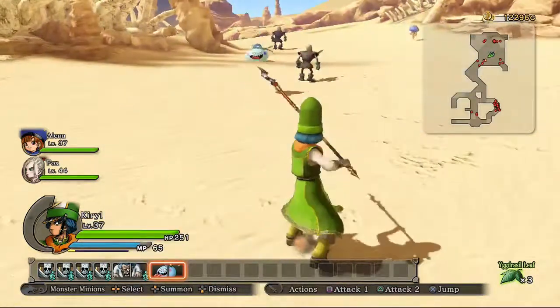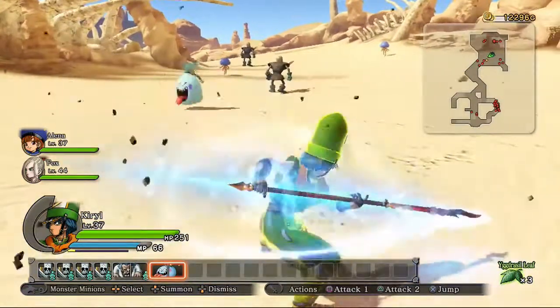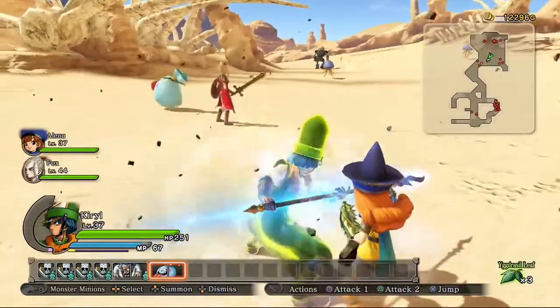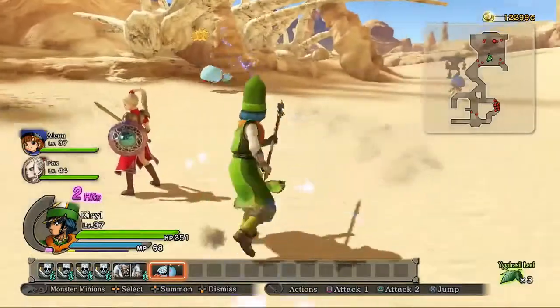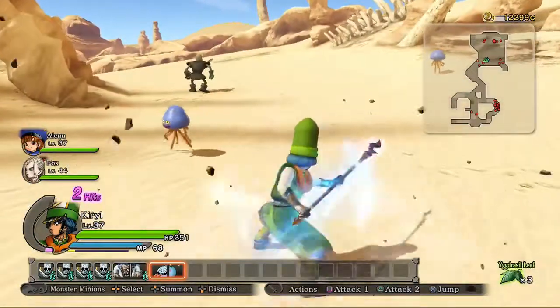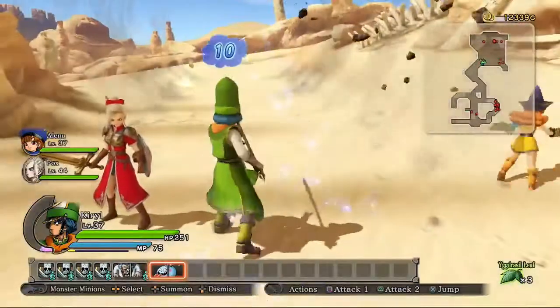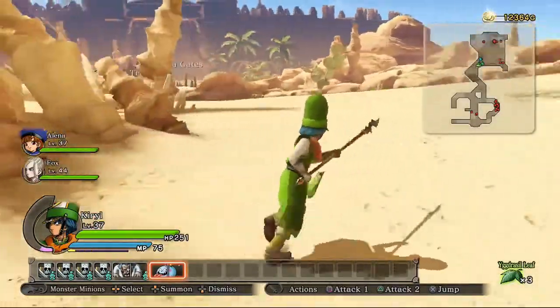He also has a special where if you hold down the button, you can charge a dashing spear thing that hits a really long distance away and hits really hard, especially if you charge it all the way — although that takes a really long time. But that's Kirill.